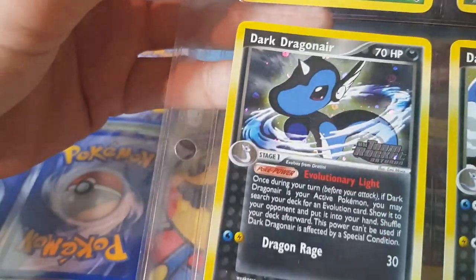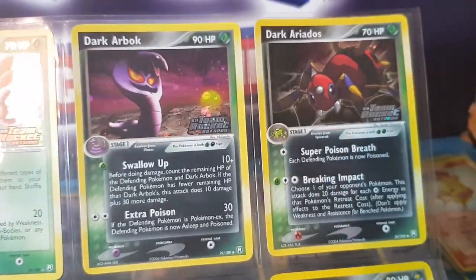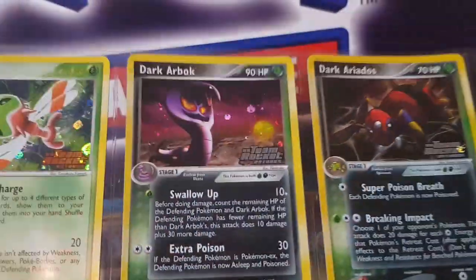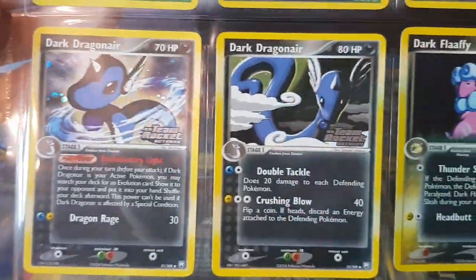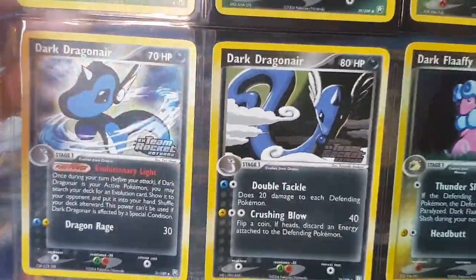The last of the rares, the Yanma, and then we go into our uncommons. We've got the Dark Arbok — obviously Team Rocket's gotta have an Arbok or two in there, looking at the sunset, really nice. Two Dragonairs because we've got the Dragonites. Dragonair always has some beautiful artwork — I love the artwork on those Dragonairs.